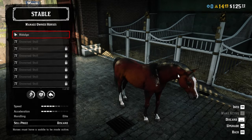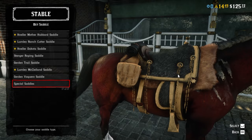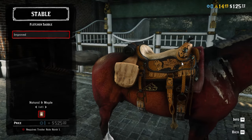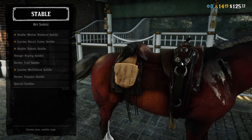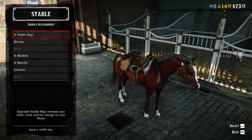The best saddle and stirrup combination will set you back another $600 to $700, and you can buy that later when you reach rank 35 for the saddle and rank 44 for the stirrups. That would be the Nagadochi saddle together with the hooded stirrups, and together they will add plus 3 speed and plus 3 acceleration to your horse.